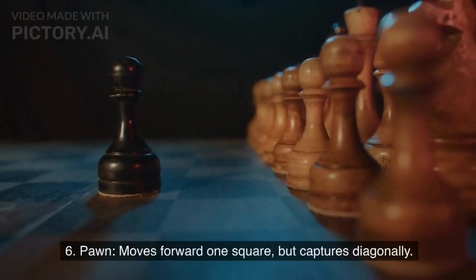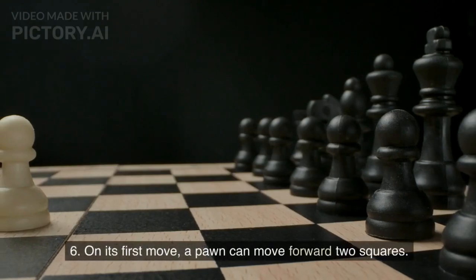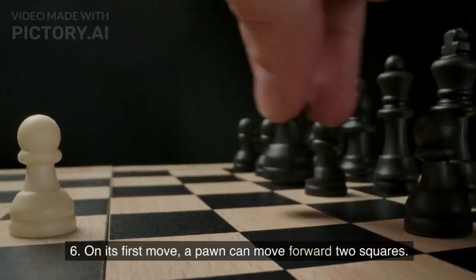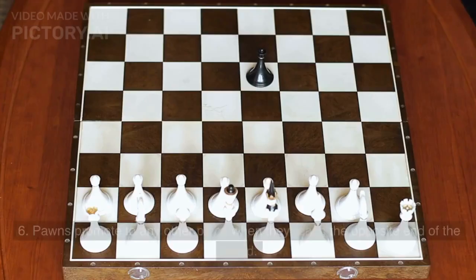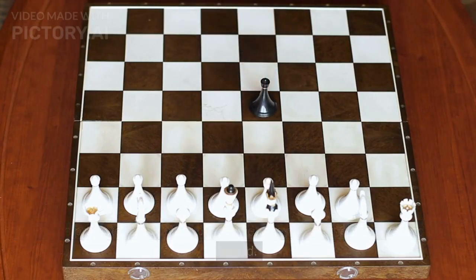The Pawn moves forward one square but captures diagonally. On its first move, a pawn can move forward two squares. Pawns promote to any other piece when they reach the opposite end of the board.